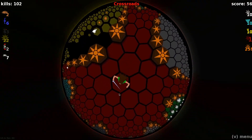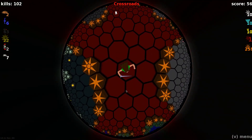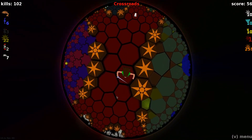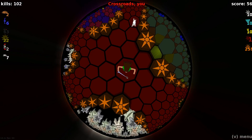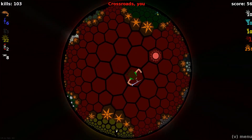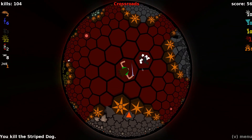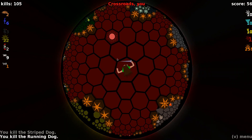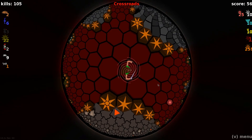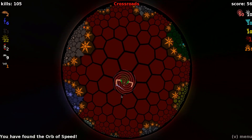So we're in the crossroads on the hunt for an Orb of Safety. We have the 25 Phoenix Feathers, so they should be spawning anywhere. But crossroads is just the classic — it's the place where you go to find orbs, because they're always there. Lots of orbs of speed — I'm just gonna pick those up while we're here. Wow, lots of orbs of speed. I am okay with that.